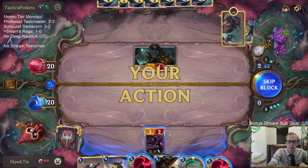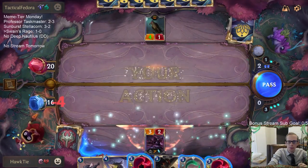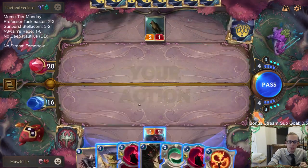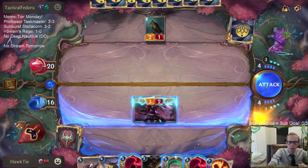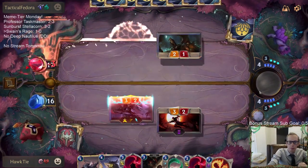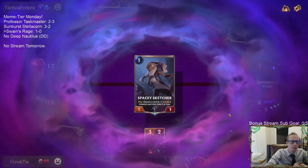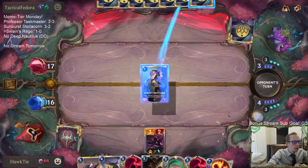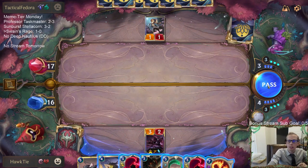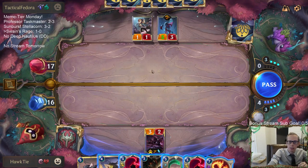Okay, no Diana. Do I want to Deathsand? No — I'll just keep the three spell mana. I don't necessarily need to just grant Zed Elusive right now. I guess I'll just Dragon's Rage this Crescent Guardian — that would level up my Zed by nexus striking again. Or just play the Fae Guide for a blocker.